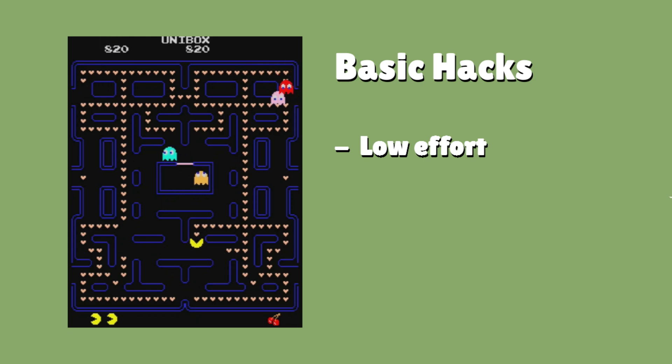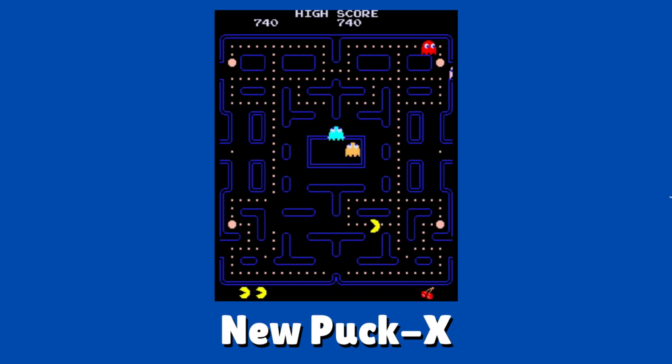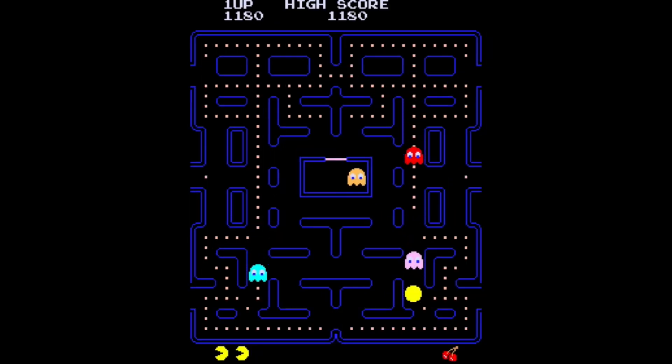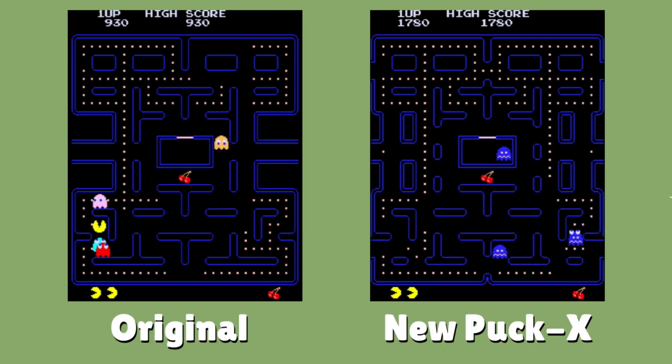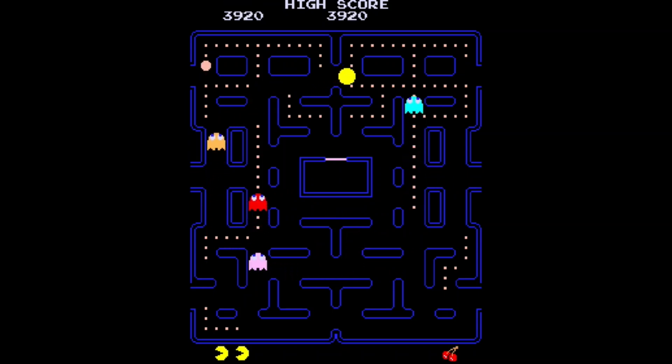These are the low effort ones, with very few changes made to the graphics or levels. First, we'll look at New Puck X. It's a very basic level edit with no graphical changes — not much to say here. The maze looks very similar to the original, but there's actually three tunnels instead of one. So while there's not much to this one, a bunch of other Pac-Man bootlegs would use this maze as a template.